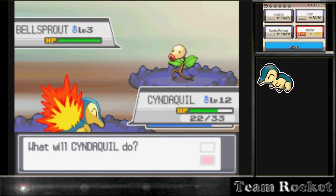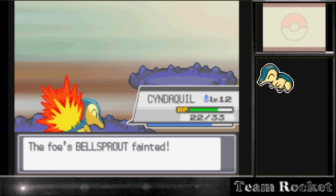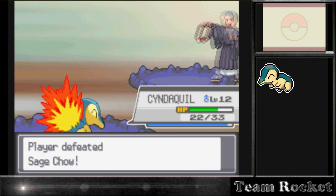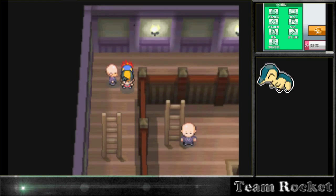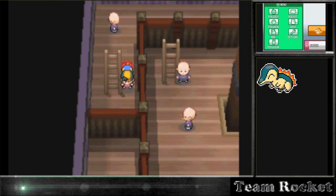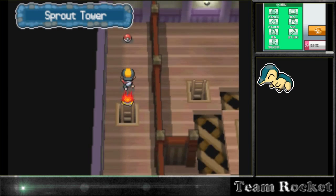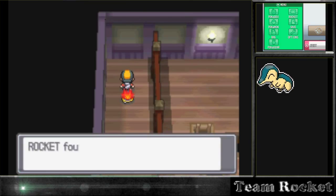If we'd chosen Chikorita, we wouldn't do much damage to each other - it would just be a really long fight. It really helps to get a fire starter at the beginning I think in all the games, because usually at the beginning you battle bugs. Early on there were a lot of bug catchers with their Weedles and everything, so it really helps having a fire type Pokémon.